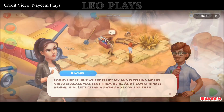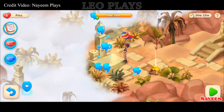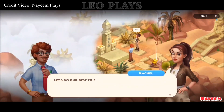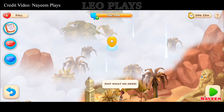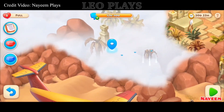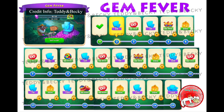To begin, the Adventure Time quest starts after you open the first chest. Gem Fever will start after clearing the tent — you'll recognize the tent as you clear some debris for the first few items. Here is the reward chart for Gem Fever.